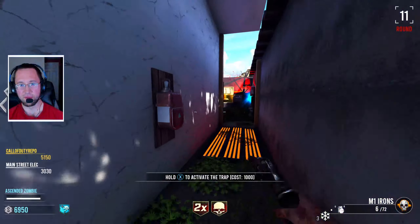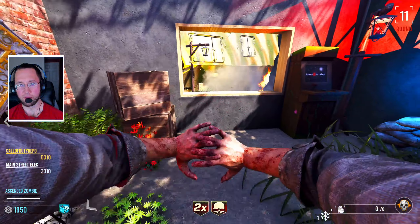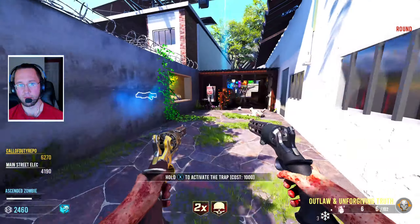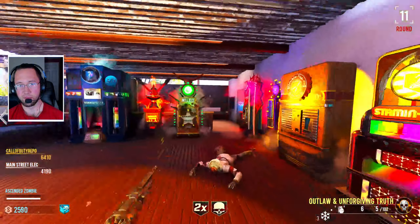Mystery box. This is a death machine this time. I don't know what perk I got though — it just has like two arrows pointing at each other.